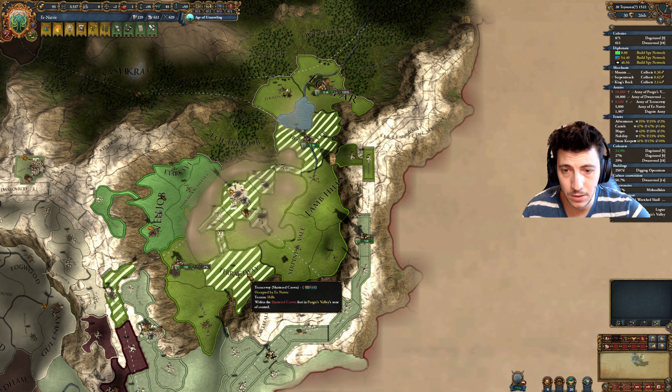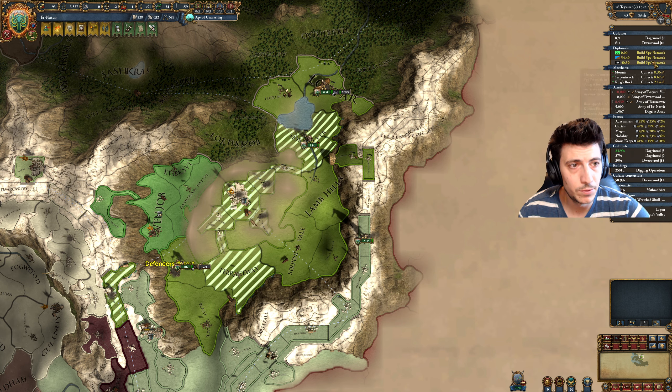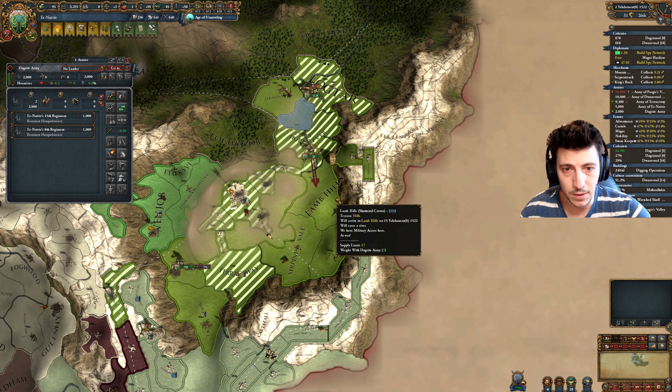Okay, this is going to be a bloody battle, but I think we can win this. Leader Trait gained: Strict Drill Master.